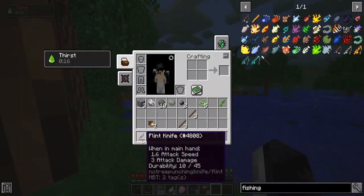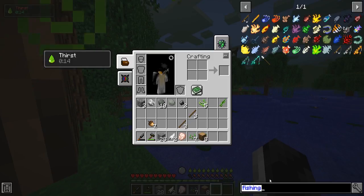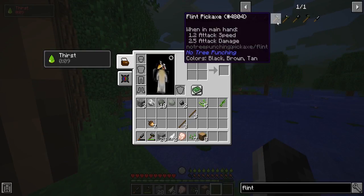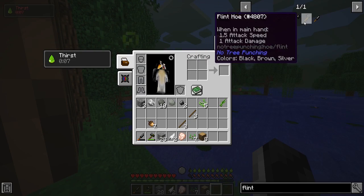I want to see what these pirates are all about. I do have my knife at the ready, although I think I should probably make a flint sword. Is that even possible? No, the knife is the only thing - three attack damage from that. It's gonna be my best bet.